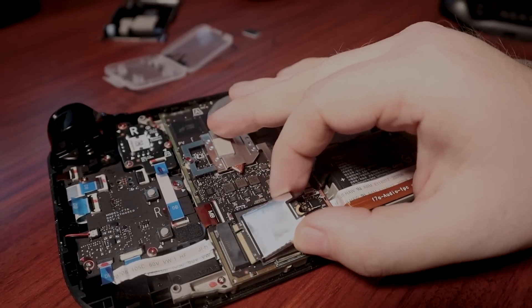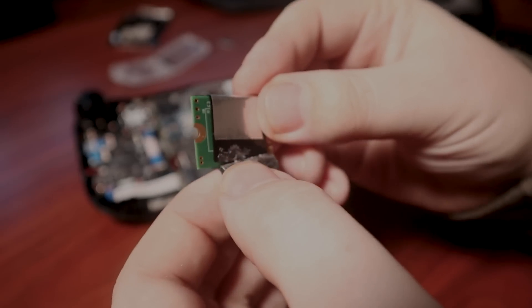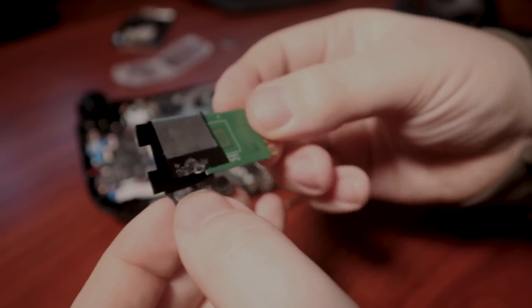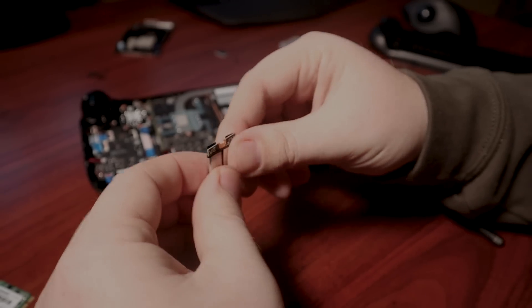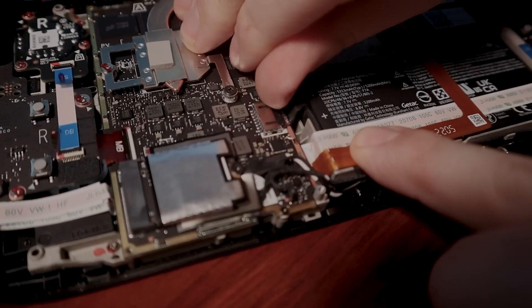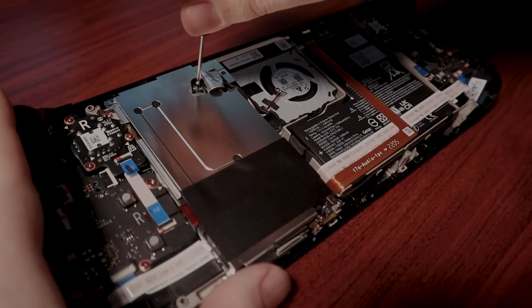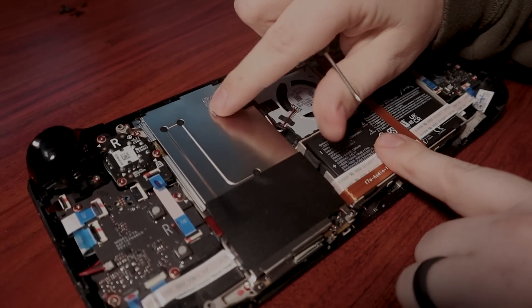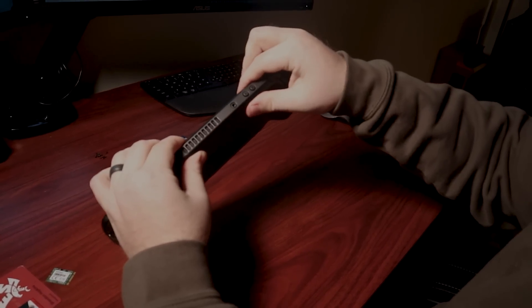Just unscrew it, pull it out. Now what we're going to want to do is replace this metal wrapper from the old drive onto the new drive that we're installing. Do be careful as you peel it because you don't want to damage it, then place it onto your new drive. From there, put the new drive in, screw it down, make sure the battery is plugged back in. We're going to replace that metal plate with the two screws on the side and the one under the sticker, slide the sticker back in place, place the back cover back on, go around your deck and make sure everything's clipped in appropriately. Replace the screws and you are good to go.